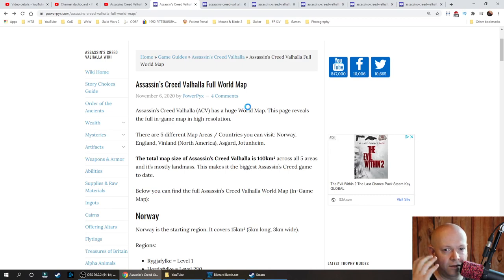Welcome to the channel. In preparation, anticipation, and excitement of Assassin's Creed Valhalla — despite the reviews both good and bad — I thought I would share a little bit of information about the map size. In comparison to Assassin's Creed Odyssey, which was 256 square kilometers, there was only about 125-130 kilometers of that that was actually playable. Valhalla has 140 square kilometers of playable area across all five zones.